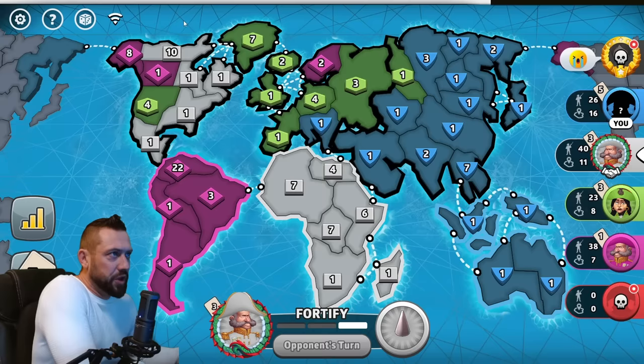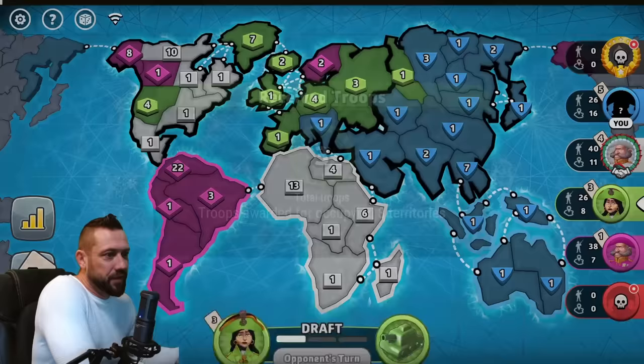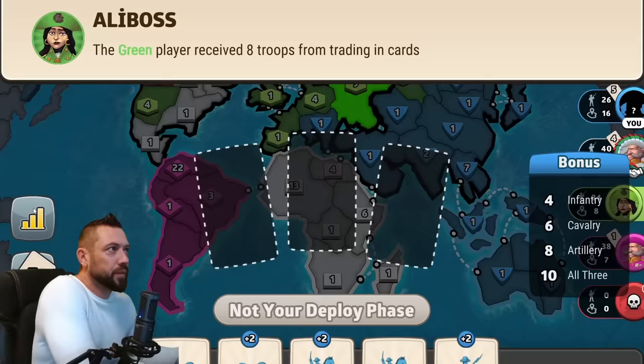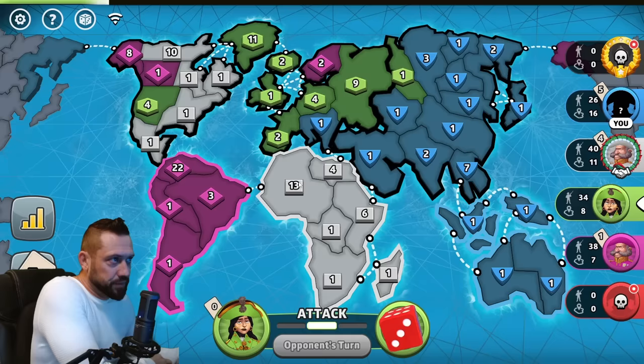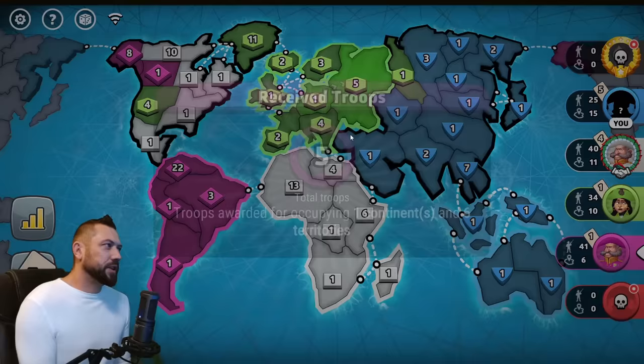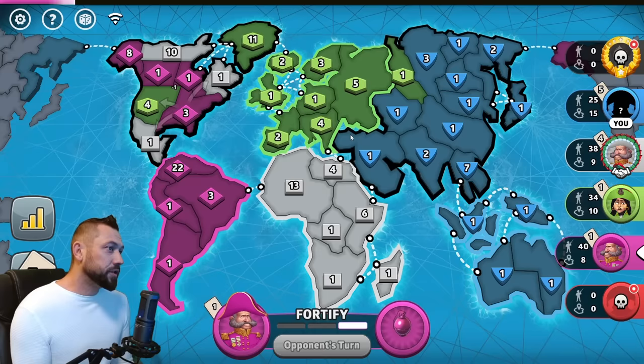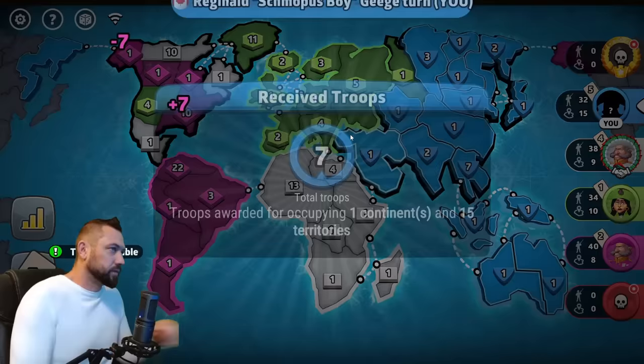Magenta has 38 troops, white has 40, and I have 26 — but I have five cards and a 10-trade value coming up. The green bot sets in, so the bot will be strong and hopefully cause some trouble for my opponents. Magenta loses their European position and the bot is going to guard Europe. The sooner magenta and white fight each other, the better for me.